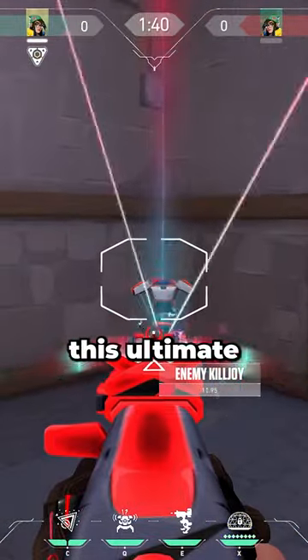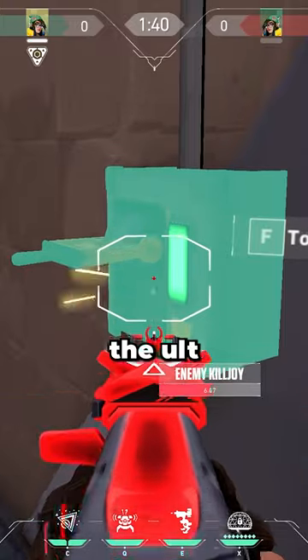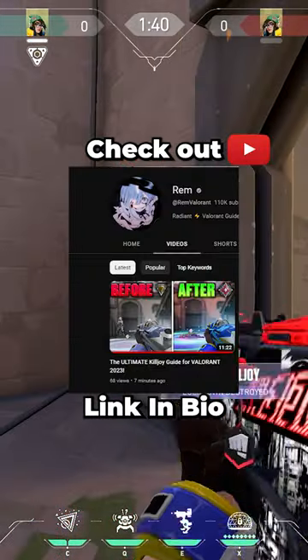Or if they try and drop this ultimate in A main, stand in front of the switch by door, ping the ult, and you can wallbang the ultimate through the switch. For more Killjoy tips, check out my YouTube.